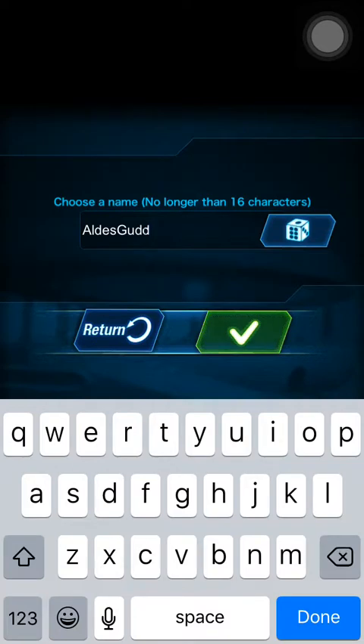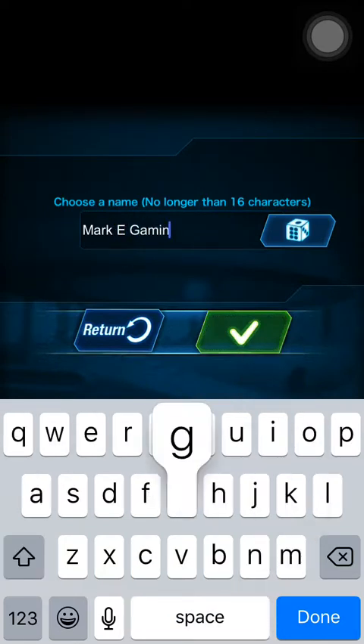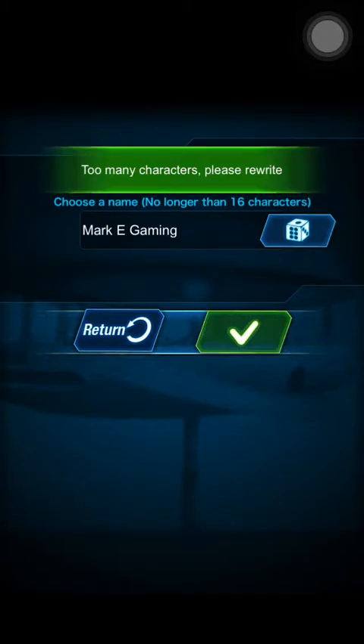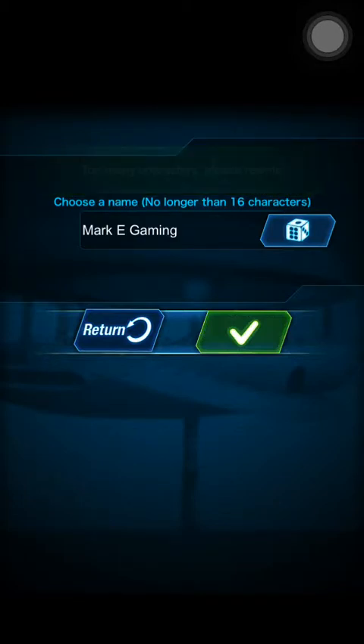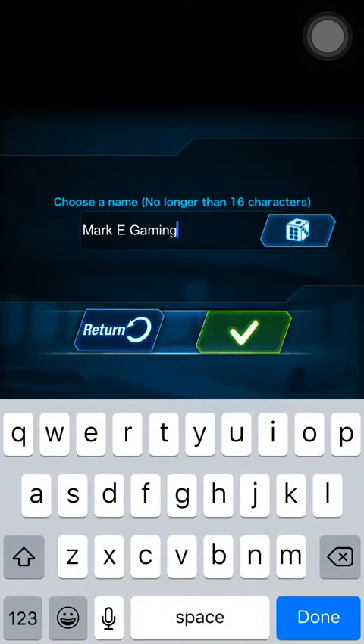I've got to choose a name here. Keep in mind it says no longer than 16 characters, but let's try Mark E Gaming — that's roughly 12 characters including the space. It says too many characters. So even though it says no longer than 16 characters, the max is actually 11. So let's go with Mark E Gains.